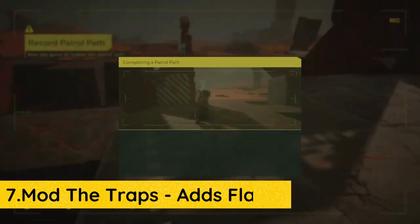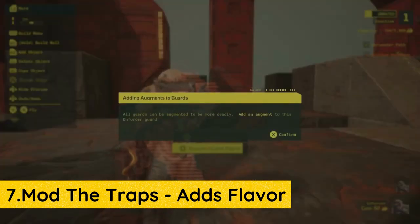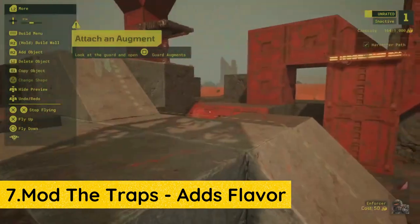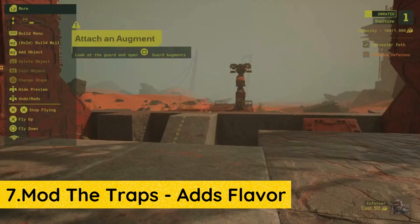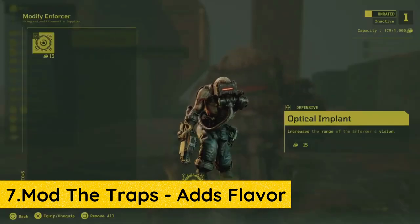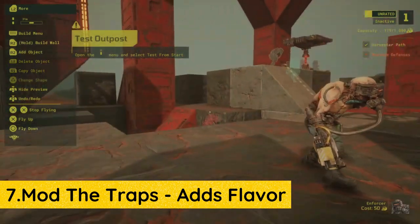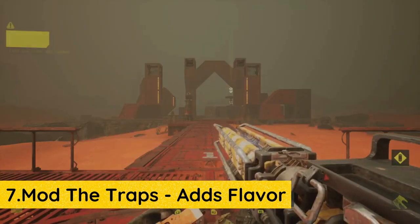There are 9 total traps in Meet Your Maker, and we've ranked them all. Some are great at killing enemies, while others provide crowd control utility. Not all traps are amazing, especially in their basic state — adding mods makes them more deadly and useful. Some traps can be modded to only appear in the second wave, which starts when the raider has successfully obtained genmat from the outpost. Some mods allow the trap to activate twice before depleting. Experiment with the mods and see which ones suit your build better.